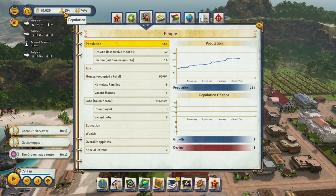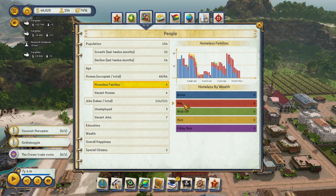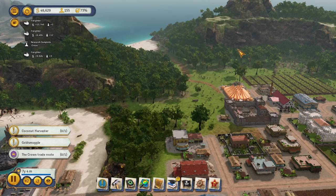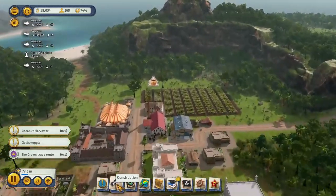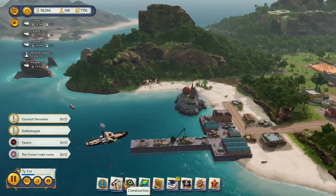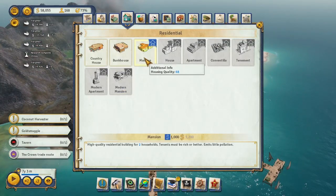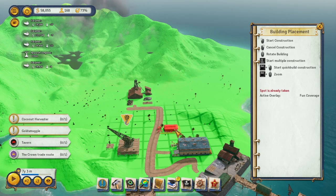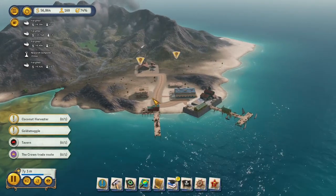How are our people doing? Our support went down quite a bit. We have poor, homeless people. We only have a couple of unemployed people and more vacant jobs than unemployed, so we've got a good balance. Another tavern — we need to pay a bribe to find out how much to pay in bribes. Build a tavern over here — taverns on all the islands. If you work in the mine, you probably want to go to the tavern after work.